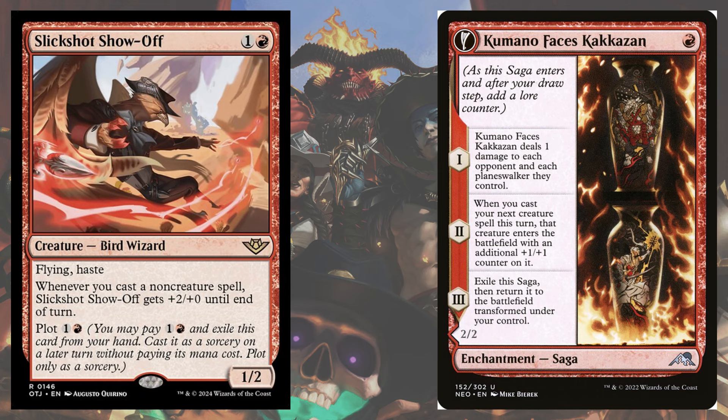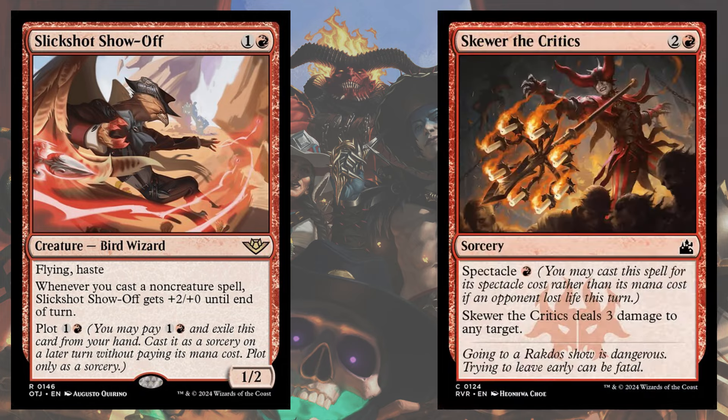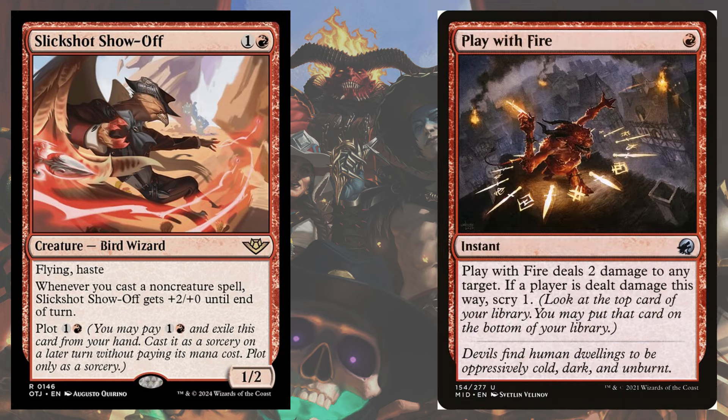Kumano Faces Kakkazan not only puts Slickshot out of the 2-damage burn range, but also pumps it up with extra copies being cast. It also allows all of your burn spells to eliminate blockers without losing too much tempo for your aggro plan.